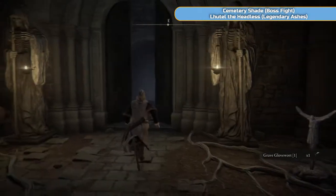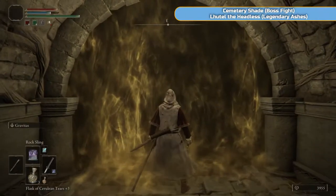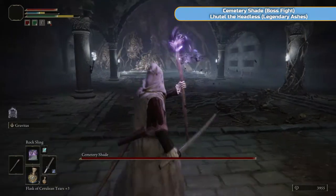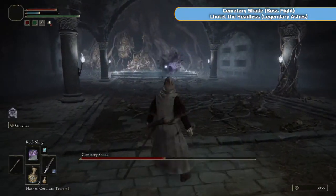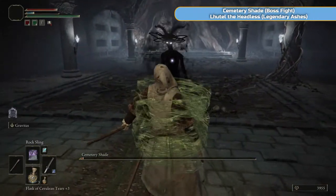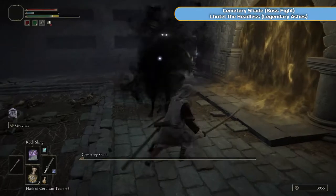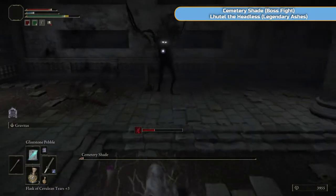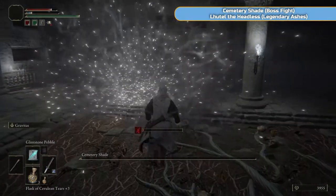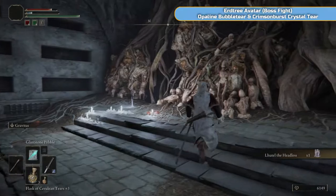As you walk in here, be aware there is a guy with a bow and arrow ahead and one will appear behind you. This is the switch for the boss. This boss is horrendously easy — usually you just walk through the door, two rock slings, dead, done. But this time it actually avoids my Rock Sling and hits me, and my intelligence obviously isn't as high as it was. I nearly died. These things are quick. But usually you just walk through the door, two rock slings, and you're off. You're going to get the legendary ash here — Luatel the Headless. I may actually switch to him at the start of the next video.